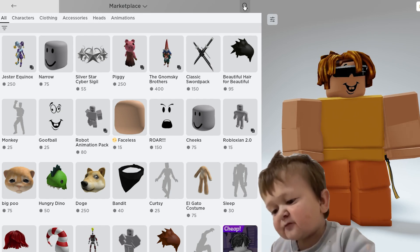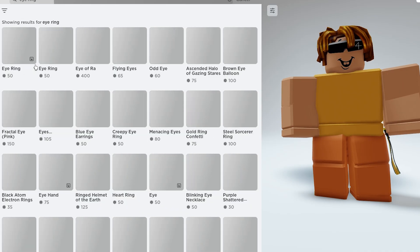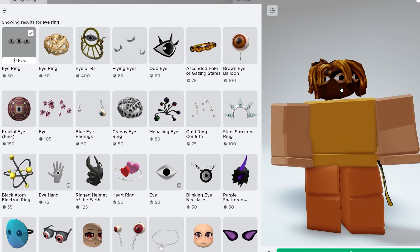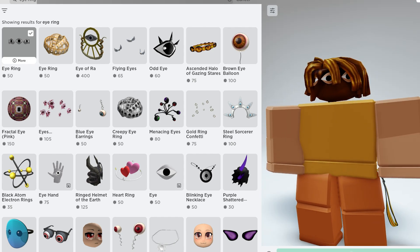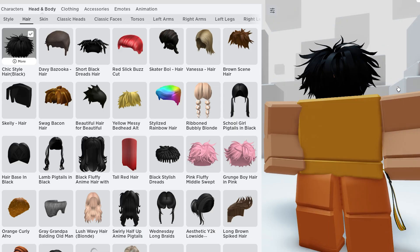The first way to get free headless is by searching in the marketplace for 'eye ring.' Just type that in — eye ring — and you should be able to see the eye ring head. It actually looks really good and realistic. To cover the eyes, you just add some messy hair and it looks so realistic.